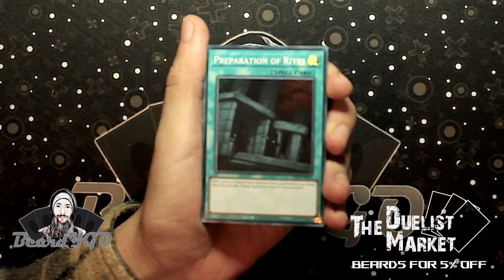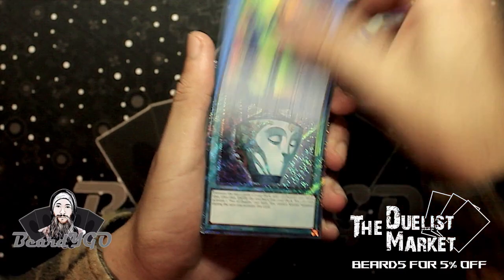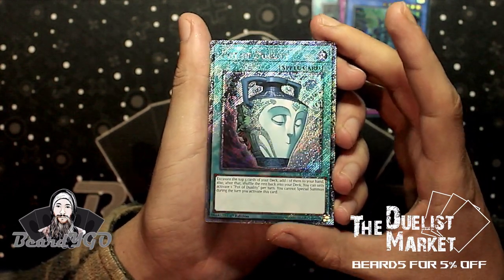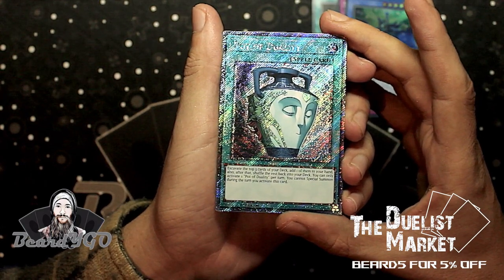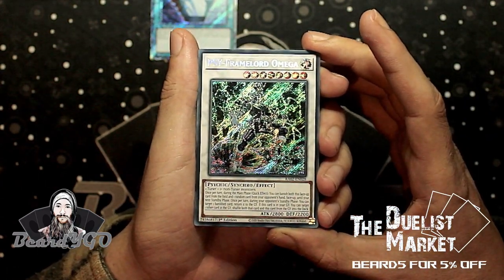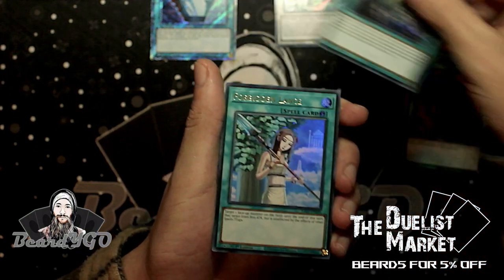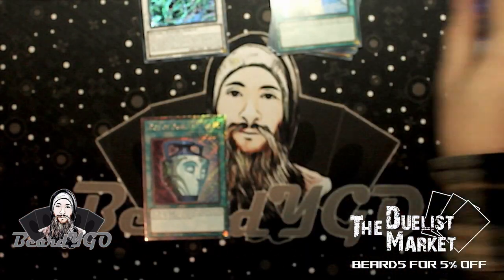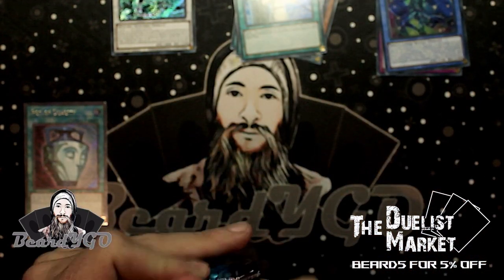All right, first pack: off the bat we've got Preparation of Rites as a Super, Solemn Strike, Illusion of Chaos, and our first — I'll just call these super shiny secret rays — a Quarter Century Rare Part of Duality, very nice card. Next we've got Secret Rare Cipher and Lord Omega, very nice. Ultra Rare Ghost Mourner, and then Polymerization, Pot of Extravagance, and Forbidden Lance. We'll put the lower rarities up here and higher rarities over here.